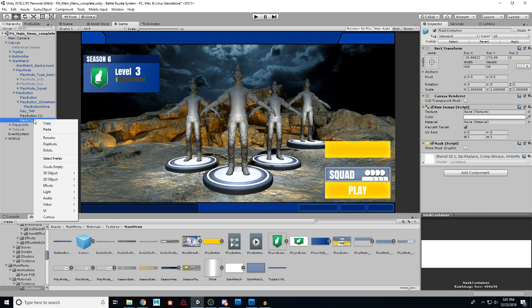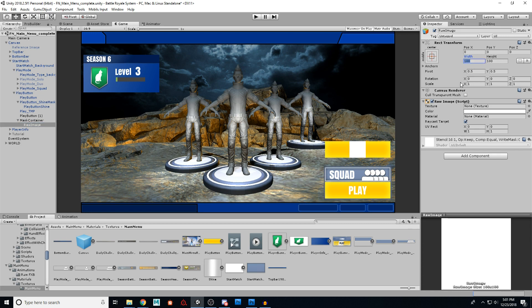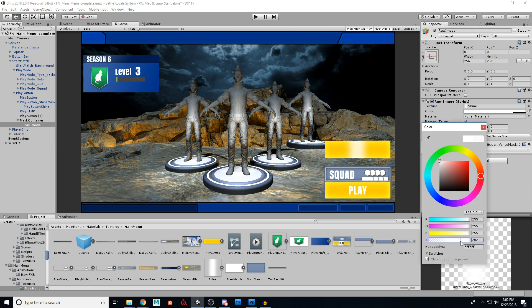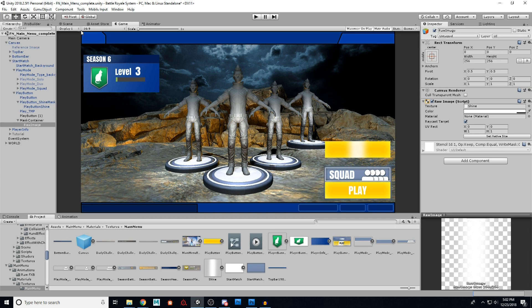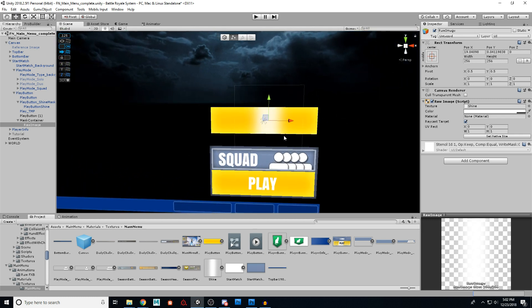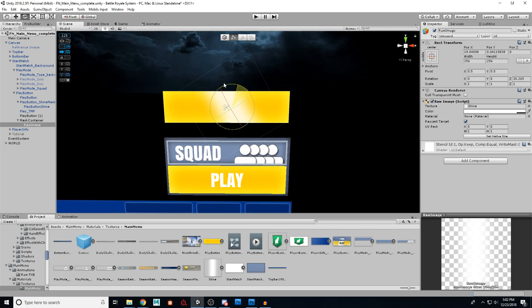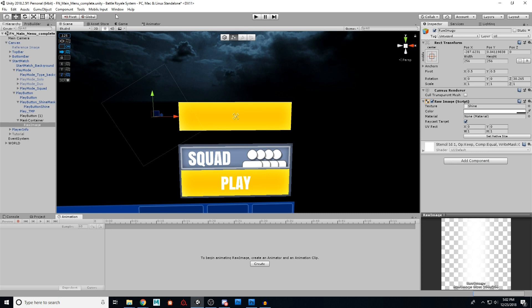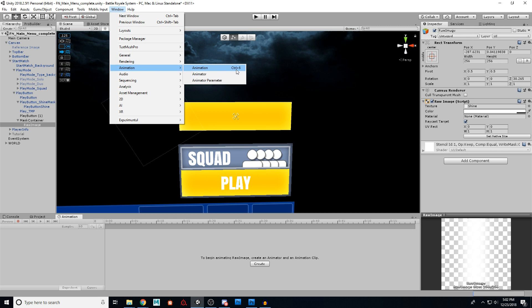Inside the mask container, add a UI Raw Image. My shine image is 256 by 256, so it's already bigger than the area and will get cut off by the mask. Drag the shine texture into the texture slot — this will be provided in the download. You can also adjust the transparency if you want it less shiny. To make it move, I'm going to switch to 2D scene mode, rotate the image slightly so it's at an angle, and make sure you're on Global mode so you can move it back and forth. Move it until it's off-screen to the left.